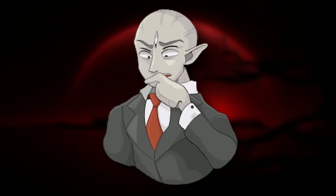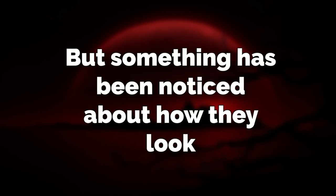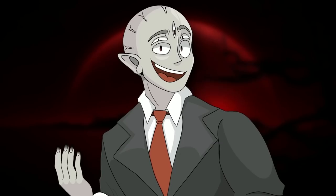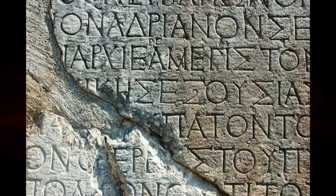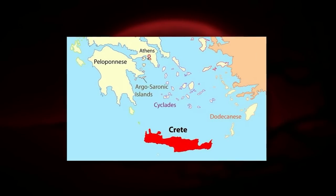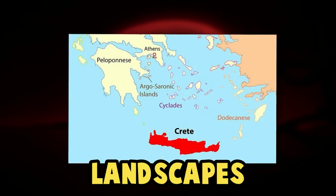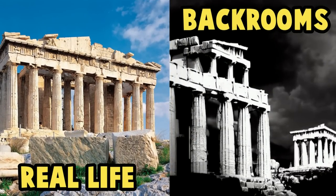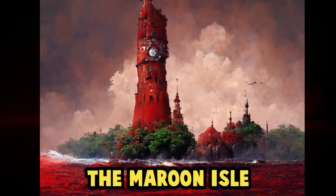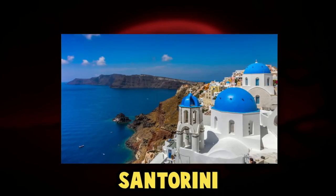No one can read what these engravings say, because no one speaks ancient hieroglyphs. But something has been noticed about how they look — specifically, that they sort of kind of look like ancient texts from the real-life place called Crete, which is an island off of Greece in real life. Which could mean that these different landscapes are different versions of the real-life place, or maybe they are the real-life place, but from the past.